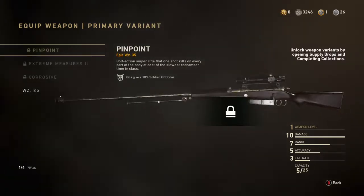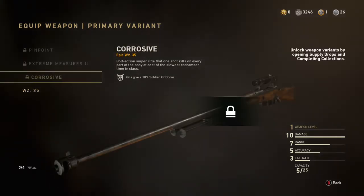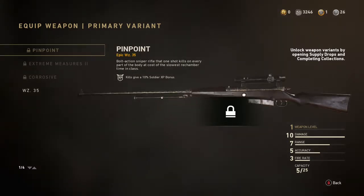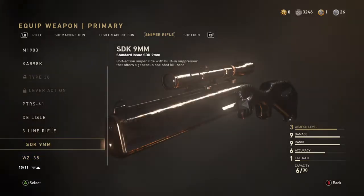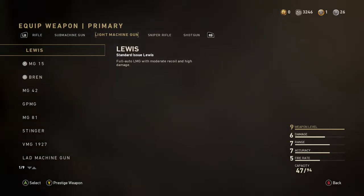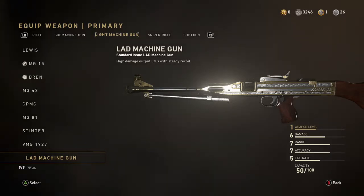The Polish WZ-35. In order to get this one you're gonna need to have the contract, which is about 50 sniper rifle kills — which is a pain in the butt, because you only have an hour to get that.